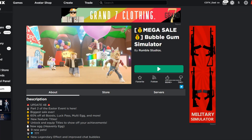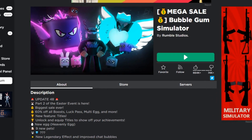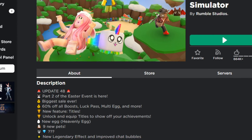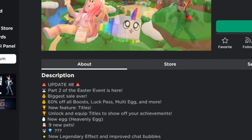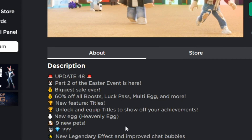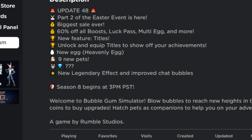Bubblegum Simulator just dropped update number 48 — this is part two of the Easter event. They have their biggest sale ever: 60% off all boost, luck pass, multi egg, and more. There is a new feature called Titles, where you can unlock and equip titles to show off your achievements. There is a new egg — the Heavenly Egg — along with nine new pets, a new legendary effect, and improved chat bubbles.